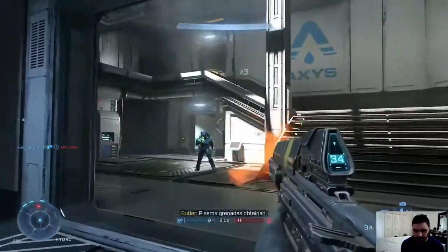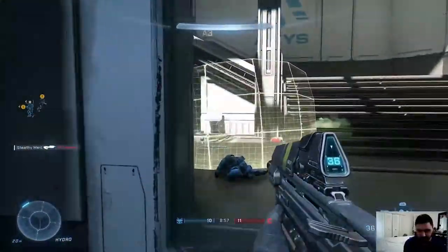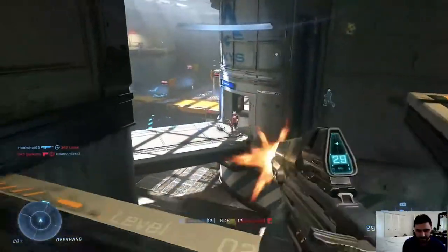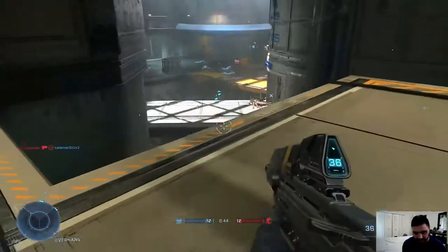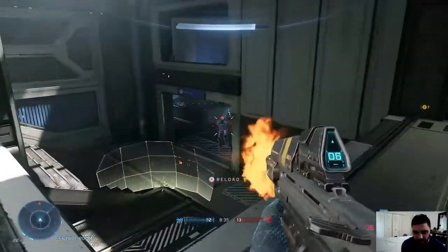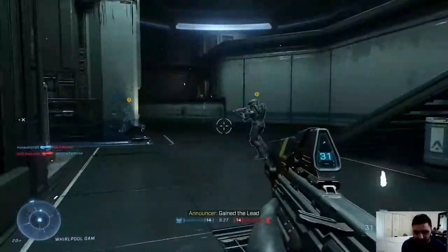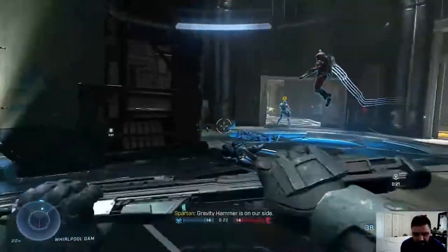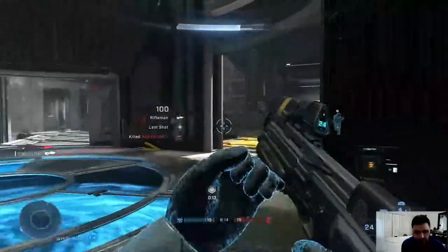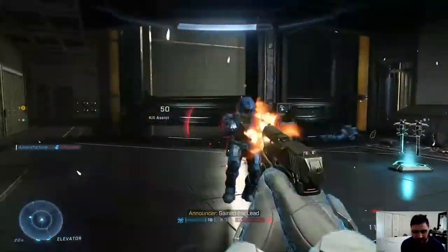I'd never seen this side of the map before. I got the high ground! I'm bragging against bots. To melee, it's the right analog stick if you're playing on Xbox — click it. I'm sure you can customize the controls. Ran out of ammo.